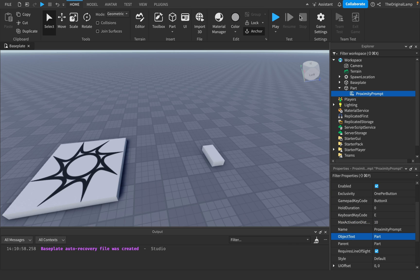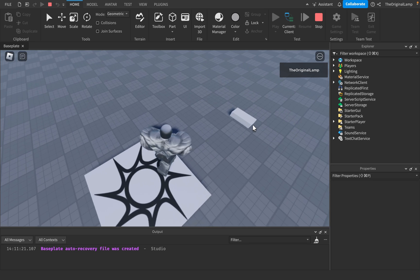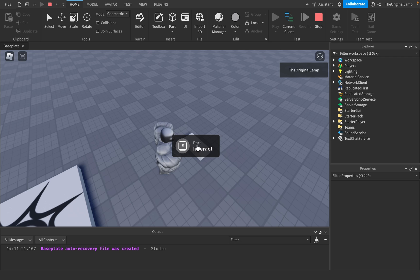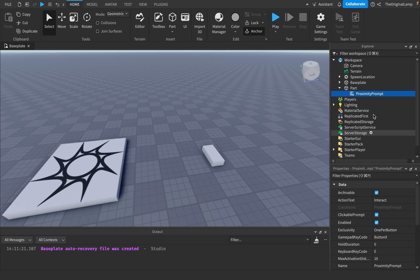Name is the object name, so if I set this to 'part' for example and then play the game, it adds this text above the interact text. Maybe we can make like a bomb and call it 'bomb'.